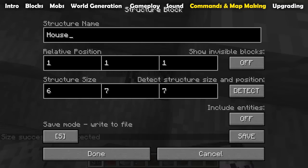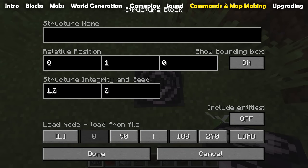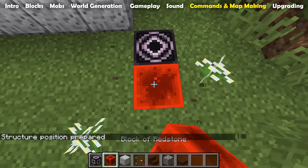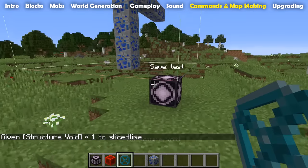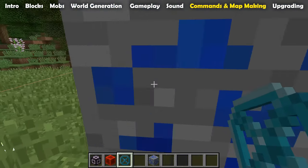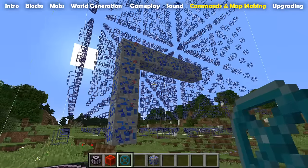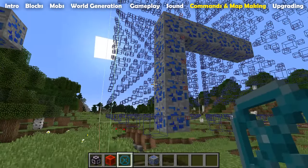The save and load are fairly obvious. The corner mode is used to automatically detect the size of the structure that you want to save. The data mode is currently only usable by Mojang to make the built-in structures work. Structure blocks also have a companion block in the structure void block — these are small invisible blocks only meant for use inside of structures, where they indicate that a space is not supposed to be filled in at all when the structure is loaded. However, they also seem to have some other uses: they can't be replaced by a player but blocks can be placed against them, and they stop water and lava from spreading, but you can walk through them.